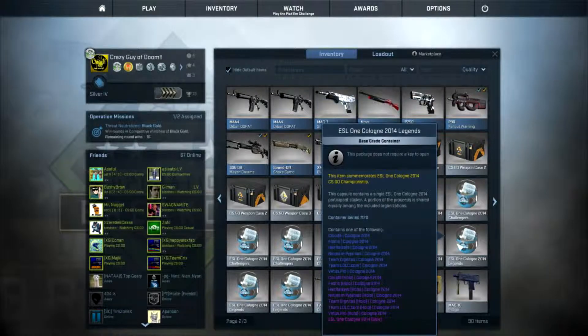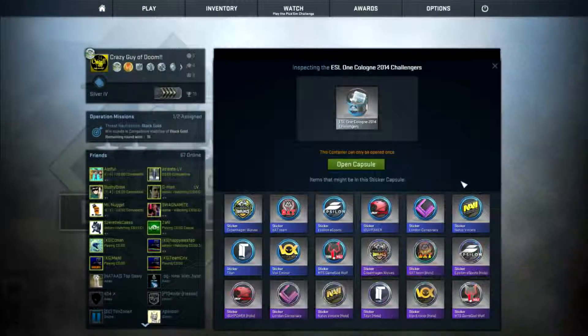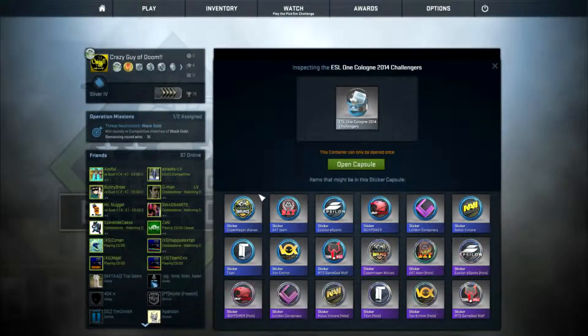But these are pretty good capsules. I'll try and uncrate them now. So here we go, I'm going to uncrate the first Challengers one. We could get about 18 different stickers, maybe a few more, but let's be lucky and see if we can get a holo — that would be a good one at least.